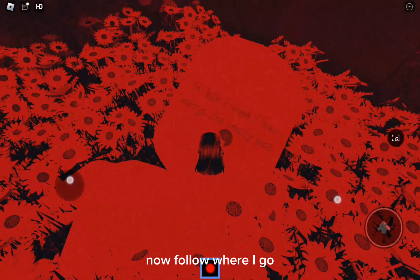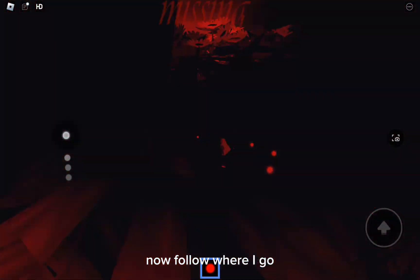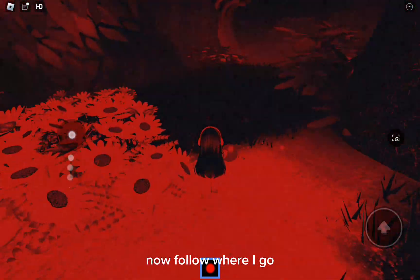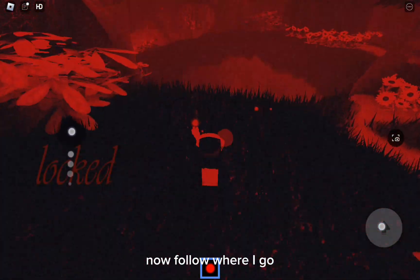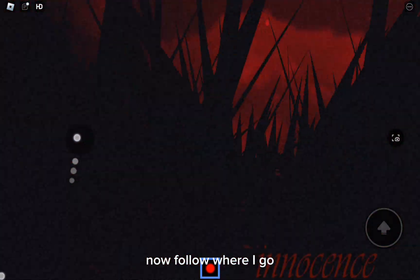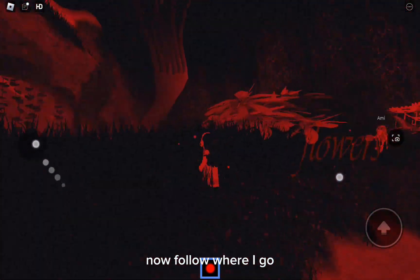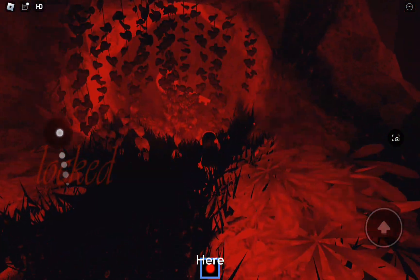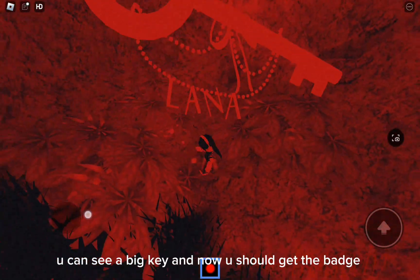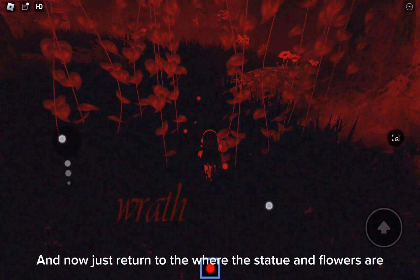Now follow where I go. You can see a big key, and now you should get the badge. Now just return to where the statue and flowers are.